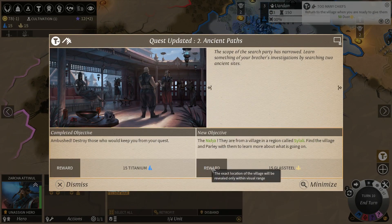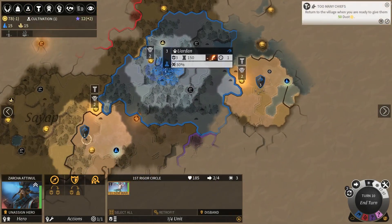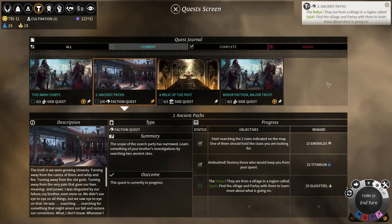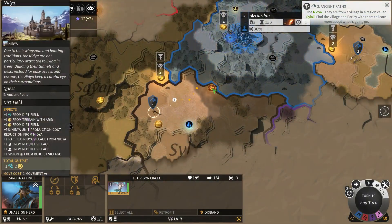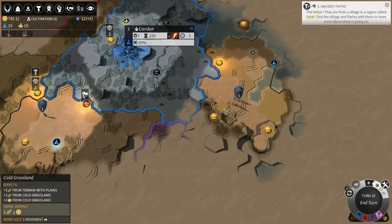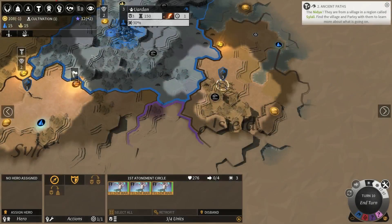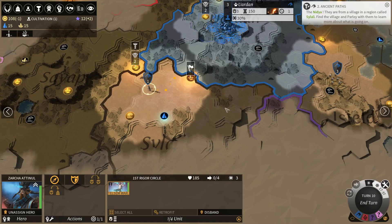Titanium! Now we have a new quest: the Scope of the Searcher - learn something from your brother's investigations by searching two ancient sites. Which ancient sites? Side quests... oh, we just have to talk to those guys? That's cool, I can do that. Let's take the high route. Hey, there's a ruin. I think we don't need to go over there anymore - we got lucky, because we had to search either one ruin or the other, and I forgot to actually search the ruin. That is just awesome.